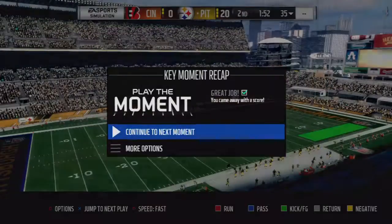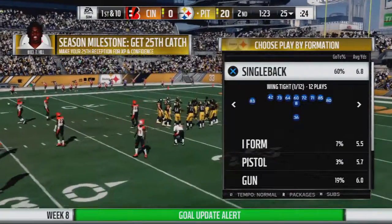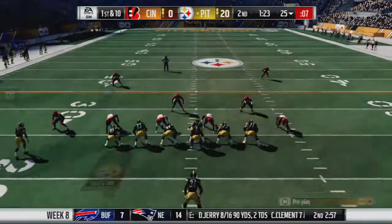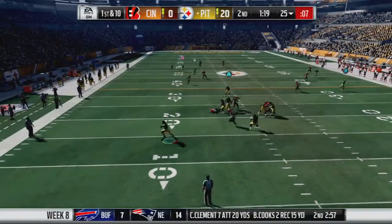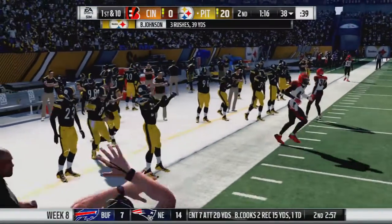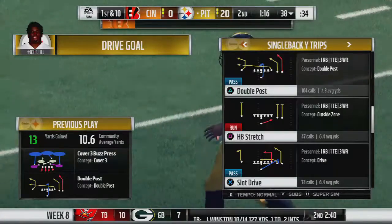Steelers just taking it to the Bengals. We've got the ball once again on the 25. Let's see if we can come out and score on this drive. Turnbull is still off — that's all right, we've got the speedy Greenberry. Let's just take off and run — go Johnson! Down to the 38.